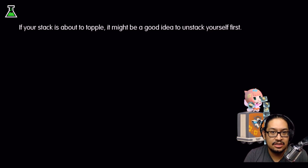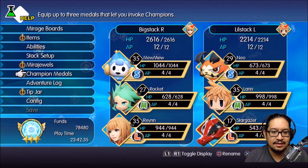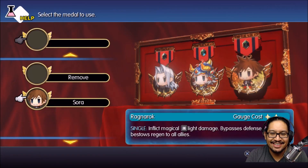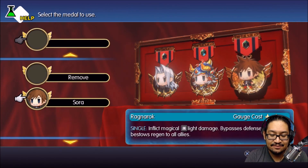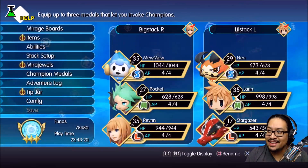Now we're going to go in, equip him, and try him out — see what he can do. There's a little check mark in the Champion medals. We'll put him in the third slot and there he is. Oh my gosh, that's adorable. His special is Ragnarok, gauge cost two. It's a single target. I kind of wish some of these were AOE, but I understand — it is a free DLC. It would be a little too powerful to make him AOE. It inflicts magical light damage, so he's going to be better against darkness creatures. Bypasses defense. Also bestows regen to all allies. Okay, let's put him in there.